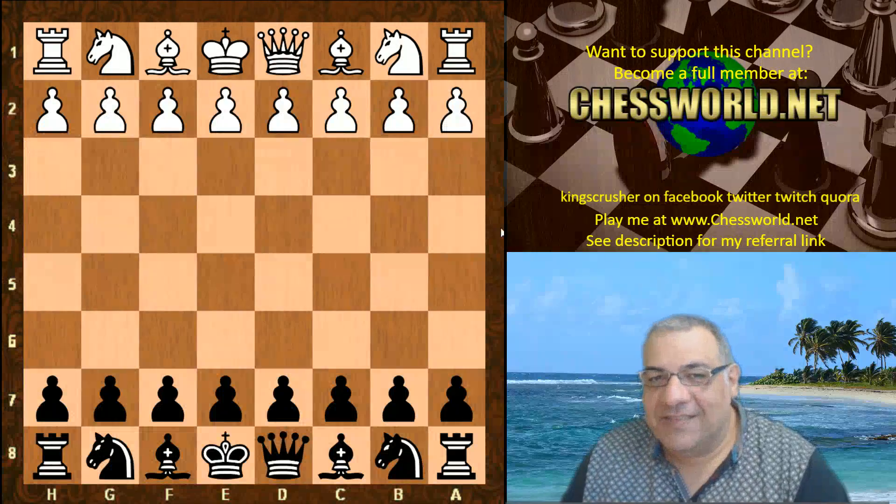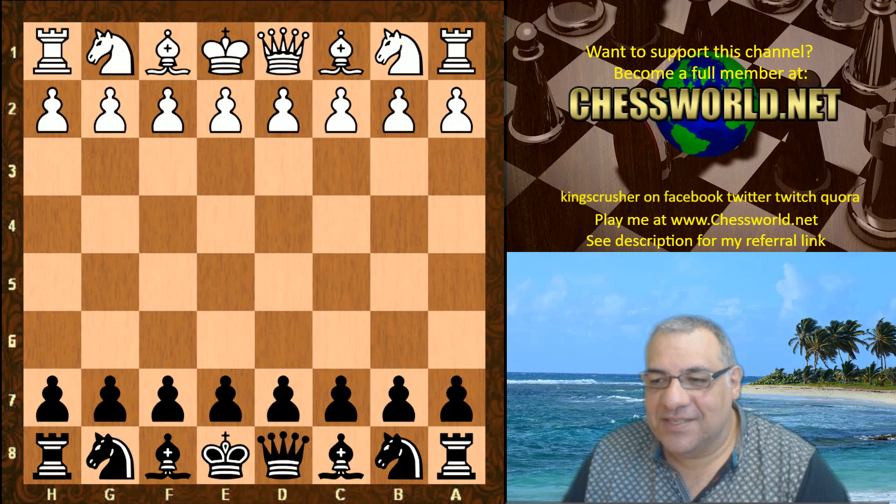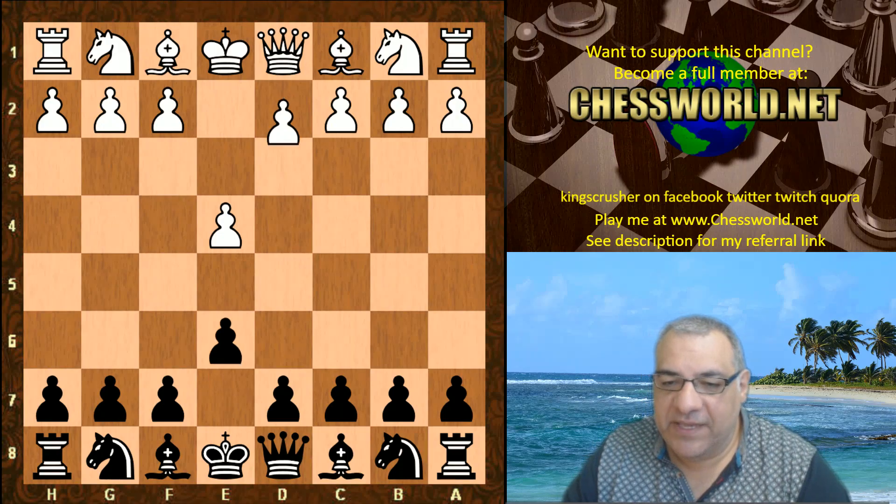Hi all, I have another very exciting game of leader chess to show you. Playing black against Laser at a time control of 30 minutes with a 10 second increment. The opening moves given to both sides: e4, e6 — the French Defense.